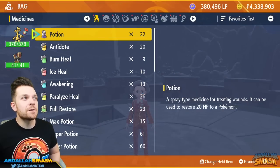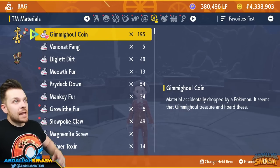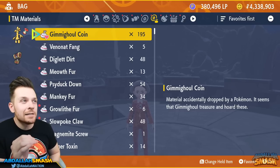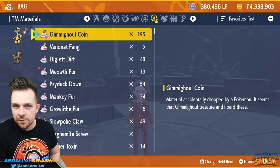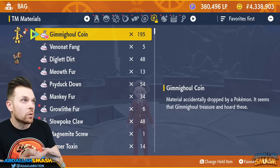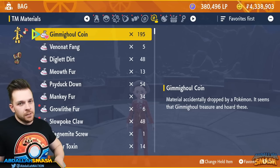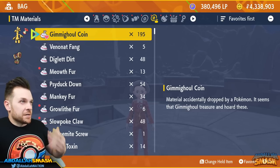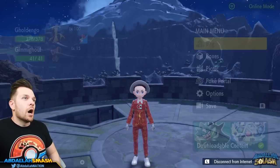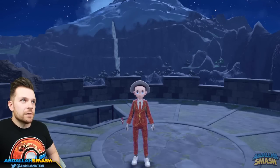Every time you beat a Gimmighoul, you'll get a bunch of Gimmighoul Coins. You currently have 195 coins and need 999 in order to evolve him. Those of you who've already beaten the game and completed your Pokédex likely already have a Gimmighoul ready to evolve into Gholdengo. Collecting 999 coins takes about 30 to 40 minutes if you use the dedicated tutorial video.